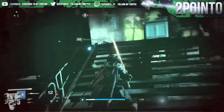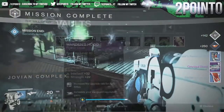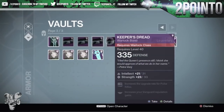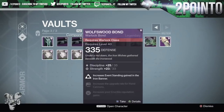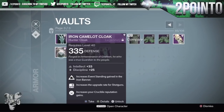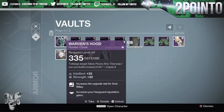Those are all the ways you can get a 335 class item in Destiny. You can see here by doing these methods I've managed to get quite a lot of them. Hopefully this helps you out. If you enjoyed it please leave a like, subscribe if you're new, as I upload daily Destiny videos — and as always, thanks for watching.